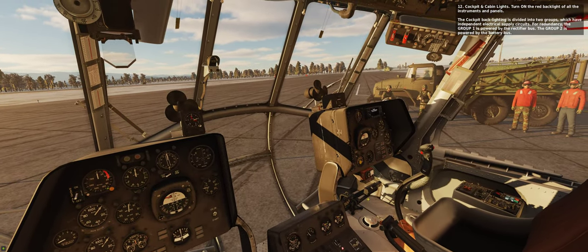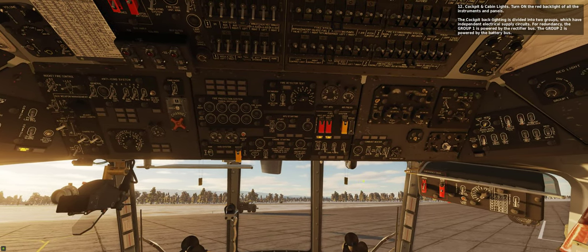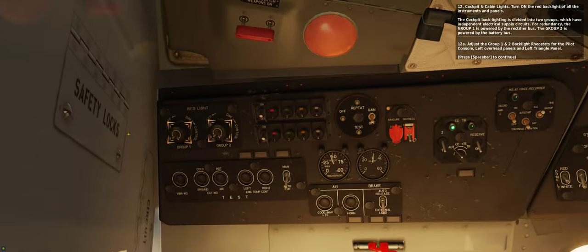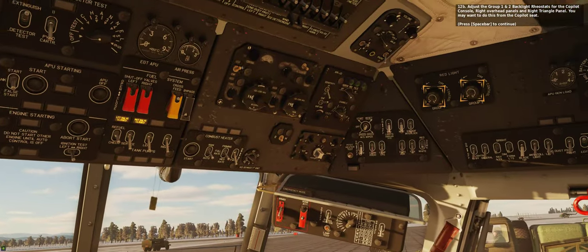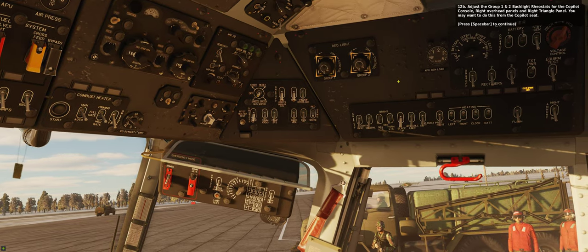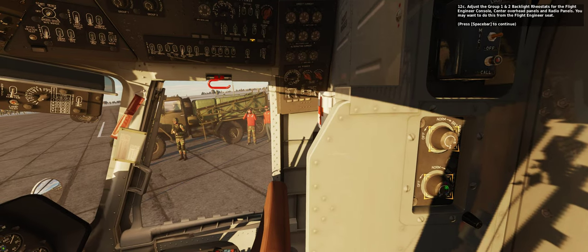Step 12: Cockpit and cabin lights — turn on the red backlight of all instruments and panels. The cockpit backlighting is divided into two groups with independent electrical supply circuits: group 1 is powered by the rectifier bus, and group 2 is powered by the battery bus. Adjust the group 1 and 2 backlight rheostats for the pilot console, left overhead panels, and left triangle panel (12A); for the co-pilot console and right panels (12B); and for the flight engineer console, center overhead panels, and radio panels (12C).